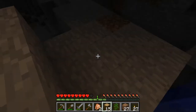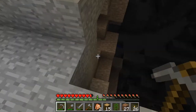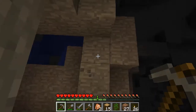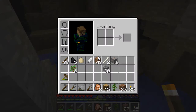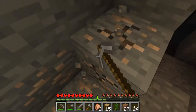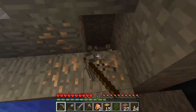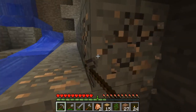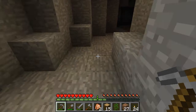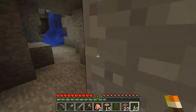Oh, this is a big cave — maybe I'll find diamond. Keep wood on you just in case. Always keep wood on you in a cave. I always bring wood with me whenever I go caving. When Tim and I were caving last time, we forgot to bring wood. I always make a little checklist in my head: extra tools on one side, and wood, coal, and food on the other — those are the major things.